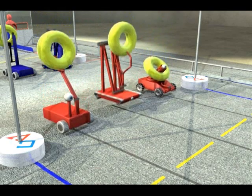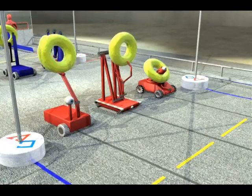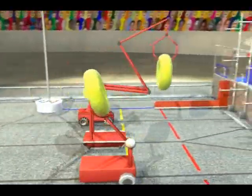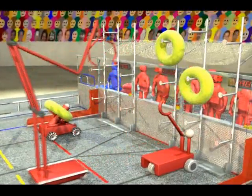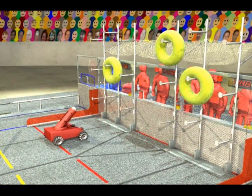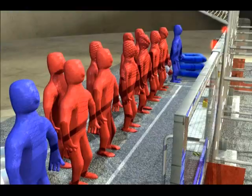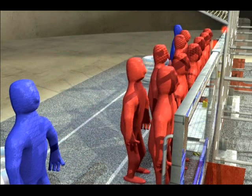Before the match, each robot is placed behind the towers on their side of the field. Each robot begins the match with a yellow uber tube. The match starts with a 15-second autonomous period during which robots try to place the uber tubes on the scoring rack. Each uber tube placed during this period earns bonus points. At the end of the autonomous period, human drivers step forward to take the controls.